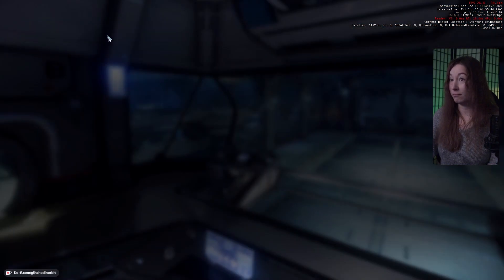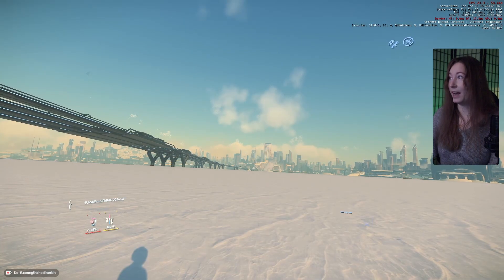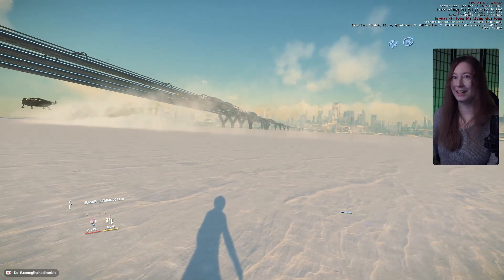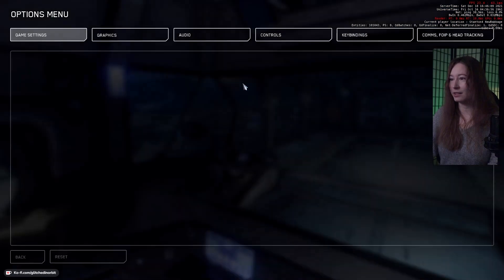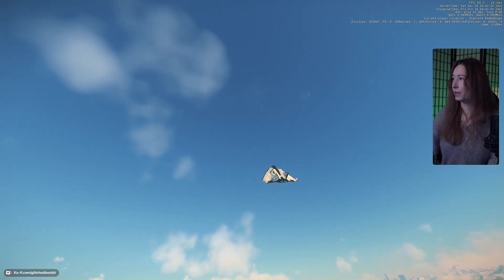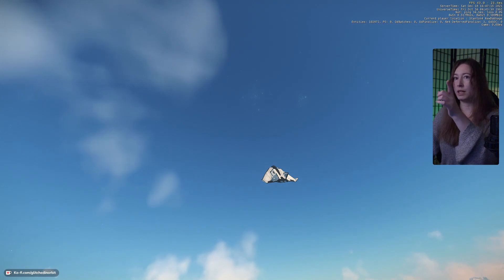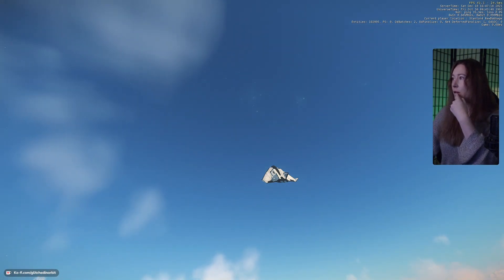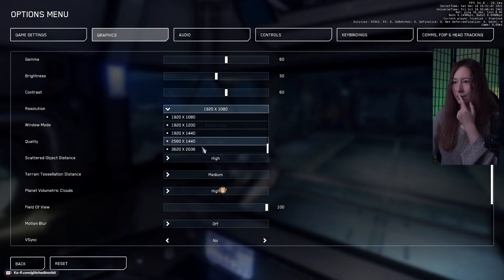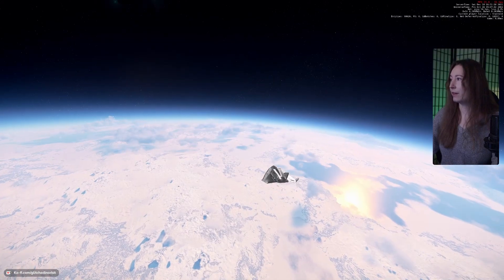I tried setting clouds to very high, but that drops you to 23 FPS immediately, so we're sticking to high clouds. With that we're getting around 40 FPS — my overlay shows 50 to 60 but in-game it says 40 to 42. Switching back to native 1440p drops us back down to 25 FPS.